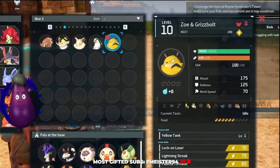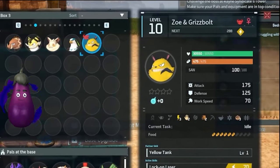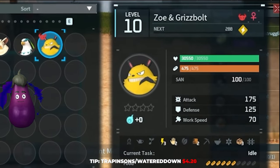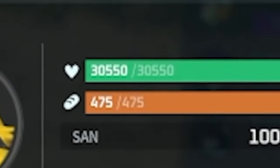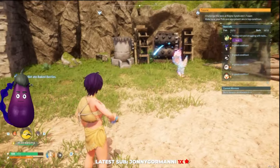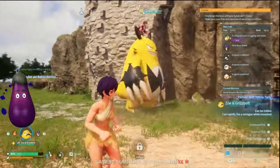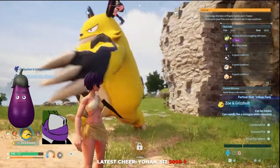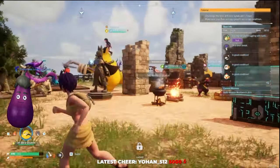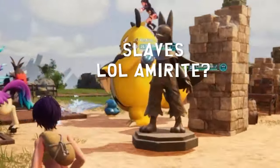What if I told you it was currently possible to capture Zoe and Grizzbolt in the Rain Syndicate Tower easily, and you can keep the 30k health that you actually fight in the boss arena? The tower doesn't mess up your progress at all, and at the end of the day you're left with a strong tank. It will only cost you one pal sphere with a hundred percent capture rate and one death.